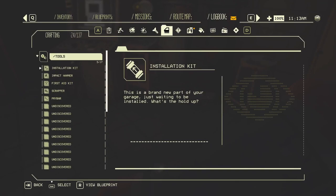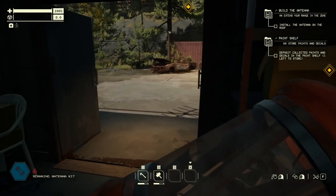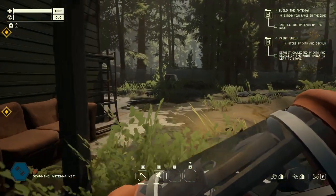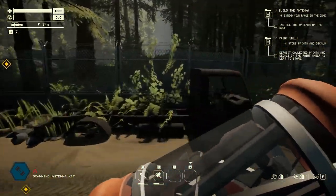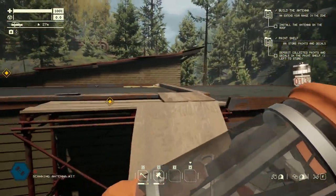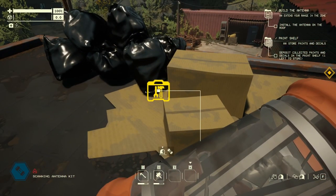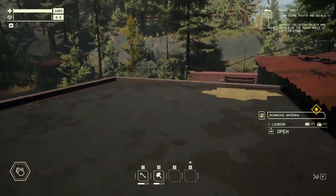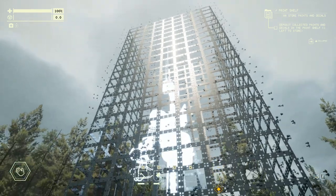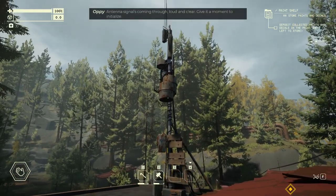This is a brand new part of your garage that's waiting to be installed. What's the holdup? Man, this thing's even yelling at me. We gotta go up there, right? Remember this from the demo? Let's go up here and make this Opie lady happy. That's pretty cool — it's like Kinex or something. Look at this thing. We've got an antenna! Antenna signals coming through loud and clear. Let's get a good view of it.